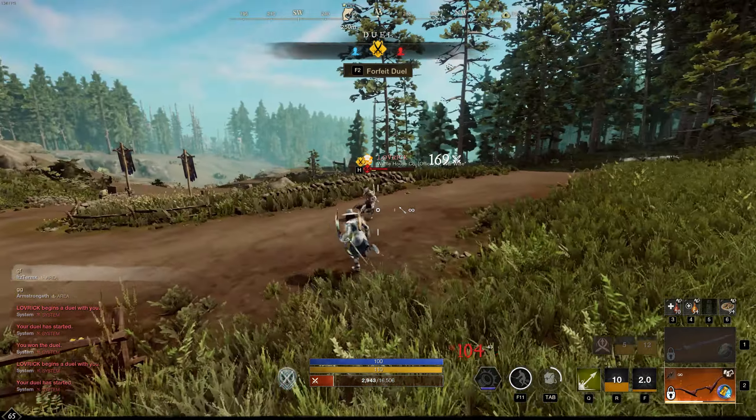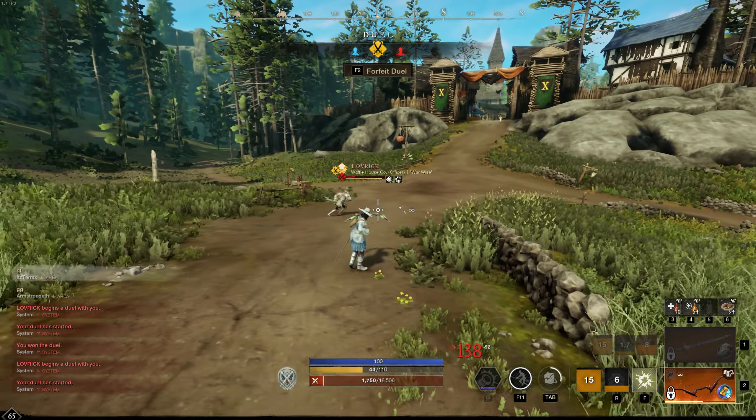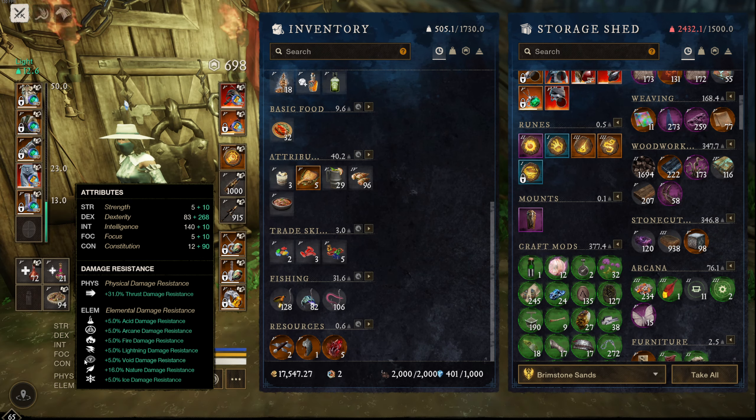Trust me, it may sound like something very, very simple, but so many bow players do this — I'll see they have strike and slash resistance up the ass, but they have zero thrust, zero fire, no elemental resist. Even though when it comes to ranged engagements, like most bow players are going to be a part of, that's going to be your main source of damage back towards you. In my humble opinion, I think having thrust resistance is the only physical resistance you should have on a bow build. You're not going to take slash and strike damage as a bow player, and if you do, it's either one or two hits and you're rolling out of there, or you're going to die anyway because you got CC locked.